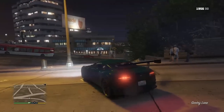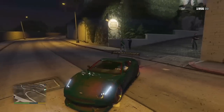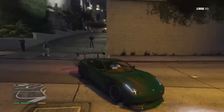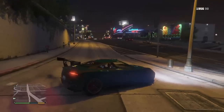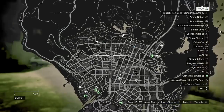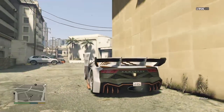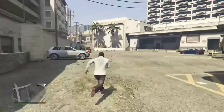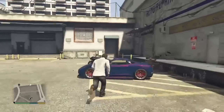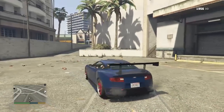And this is how it looks. The second spawn location for the Dewbauchee Massacro that is midnight purple with a hot pink pearlescent is at the Los Santos Customs in Burton as shown on the map right now. This car spawns only during the day, and this is how it looks.